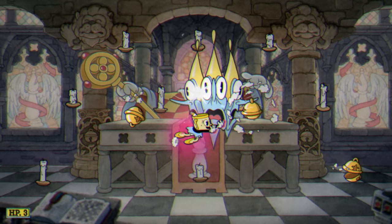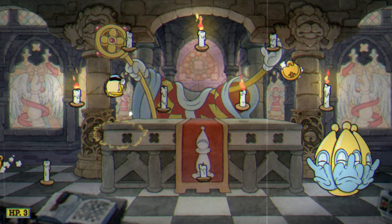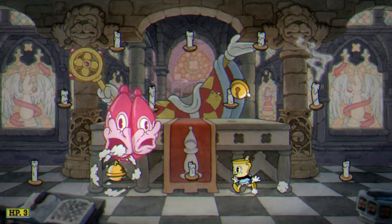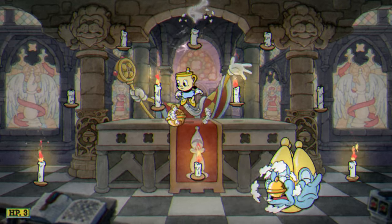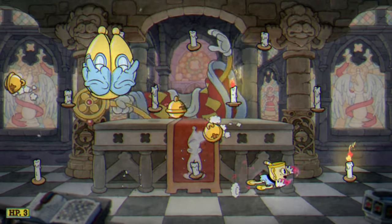He has two specific patterns that he uses, so it shouldn't be too difficult to dodge him. His bells are however a different story. When a bell spawns, it stands still in the air and then flies to your current position.